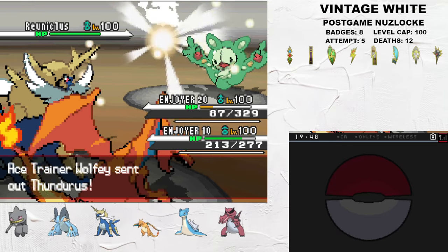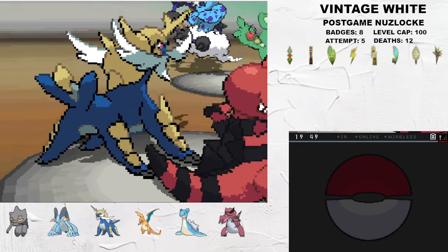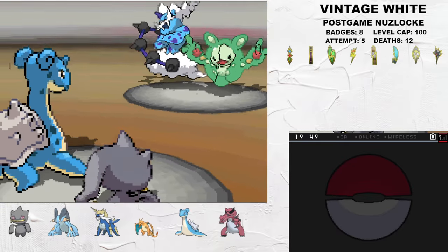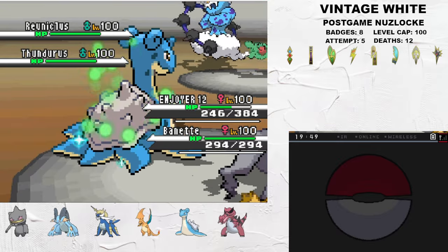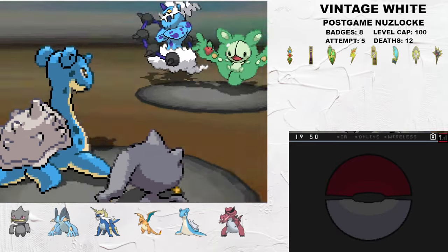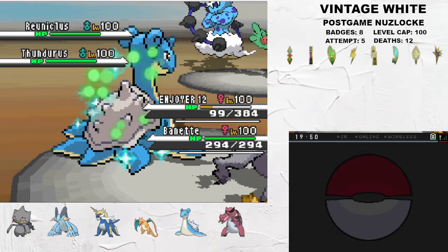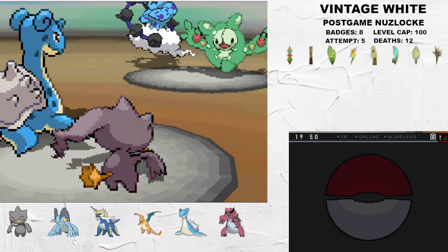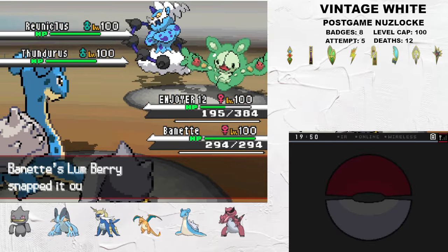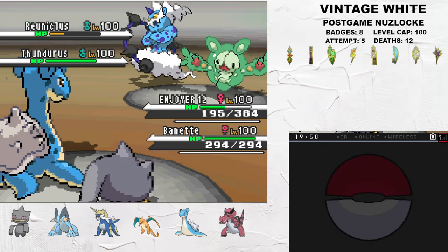This baits in the last two Pokemon: Prankster Thundurus and Life Orb Magic Guard Reuniclus. I bait two kills into Samurott and begin a fairly long process of pivoting around. This culminates in Banette basically coming in for free, and Lapras taking a nasty Psycho Boost. Psycho Boost does recoil damage in this game instead of stat dropping, so Reuniclus with Magic Guard just gets to click it for free. Imagine that change in Gen 5 OU.